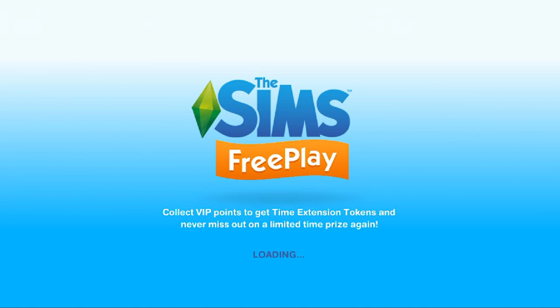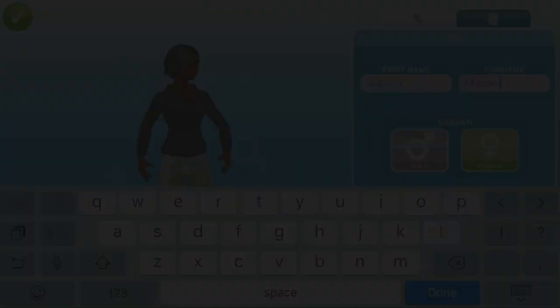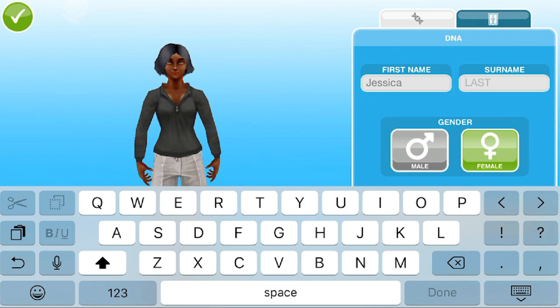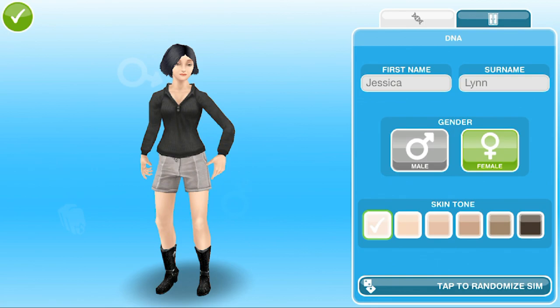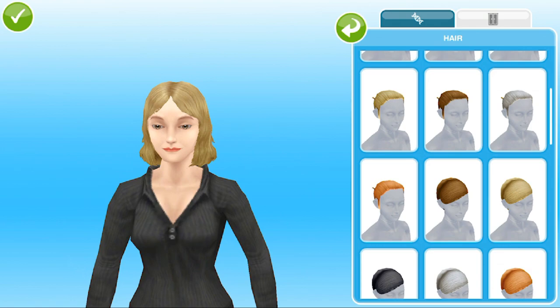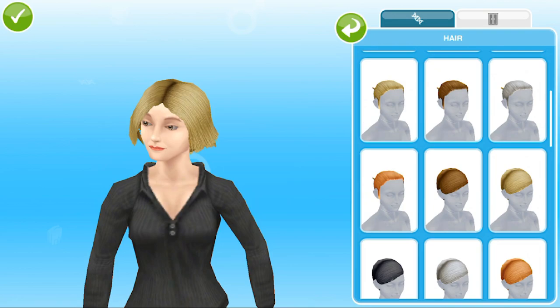We're going to tap that little icon and add a new Sim. I'm going to keep it typical and create myself — so Jessica, maybe that will help. I'll go ahead and create Jessica Lynn, because my middle name is Lynn. I am female, and I am pale as pale can be, so we're going to make me the palest of pale. Let's do hair first — currently I have short blonde purplish hair. They don't have purple hair, so I'll pick a hairstyle. My hair is not that short so I think I'd cry if it was.